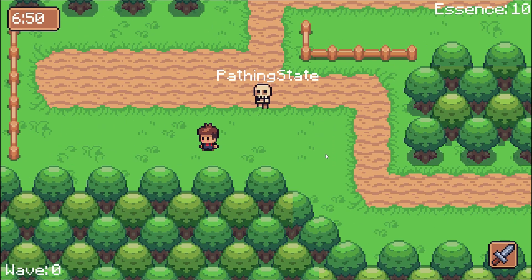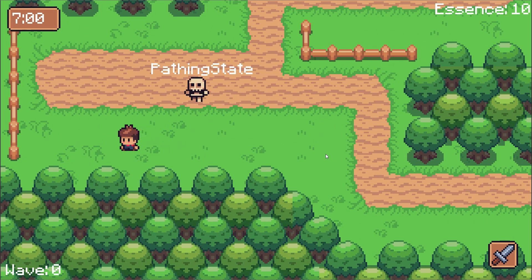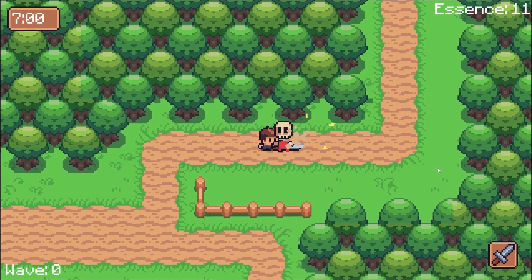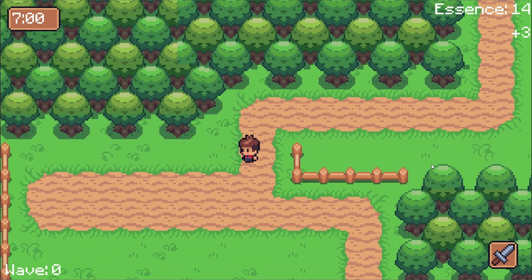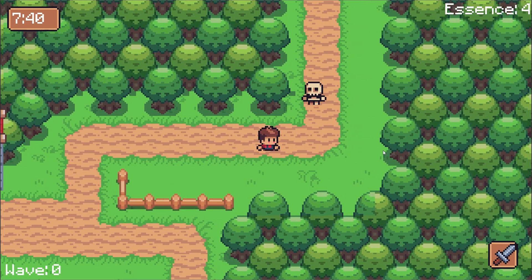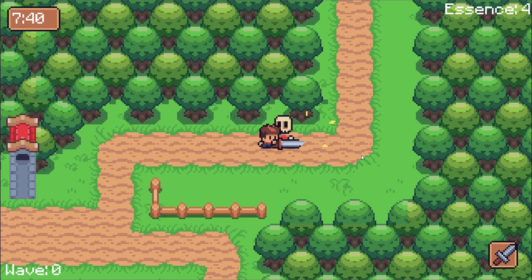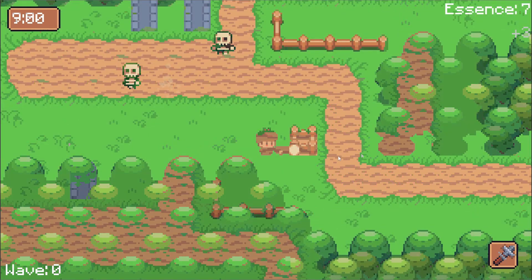Limbo AI is more known for their behavior tree functionality, which I might use in the future, but the finite state machine implementation it comes with is really robust and easy to use. I highly recommend you check out the plugin. The skeleton AI is really simple: if they have a point they're supposed to navigate to, they navigate to it. When they've arrived at that point, they start whacking. This point can be the player, or it can be the home base thing you're trying to protect. The only fancy thing I did for the skeletons was give them a stagger meter, which fills as they take damage, and if they take enough, they get stunned. Nothing revolutionary in terms of combat design, but it feels pretty solid in the game.